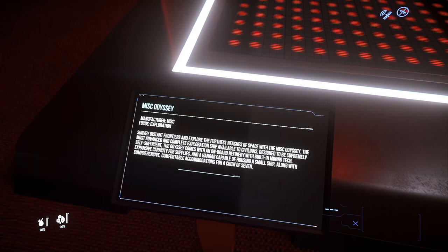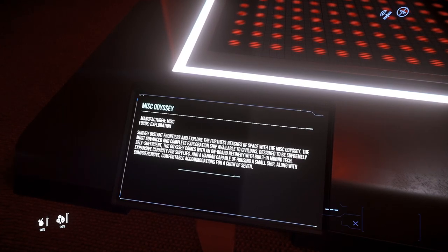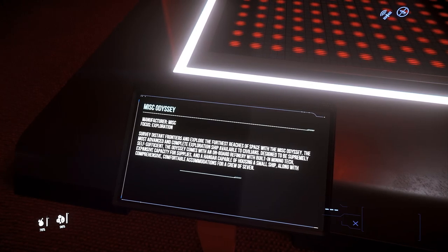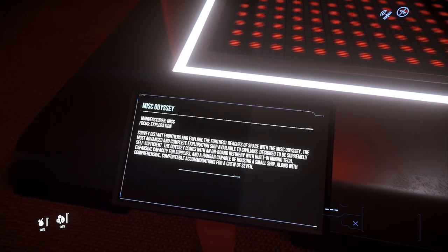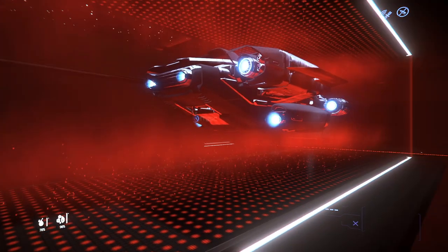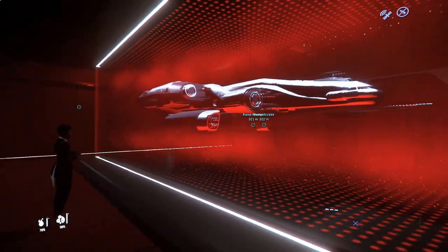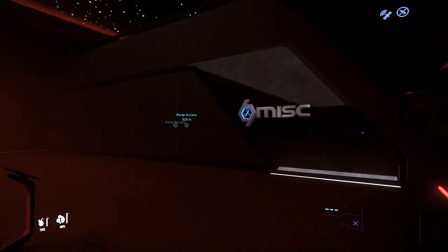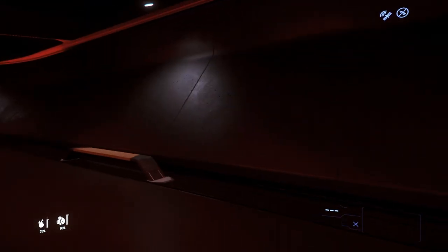Survey distant frontiers and explore the furthest reaches of space with the MISC Odyssey — the most advanced and complete exploration ship available to civilians. Designed to be supremely self-sufficient, the Odyssey comes with an onboard refinery with built-in mining tech, expansive capacity for supplies, and a hangar capable of housing a small ship, along with comfortable accommodations for a crew of seven. From what I understand, it can only process Quantanium, which ruled it out for me — it would be nice to process other materials as well.